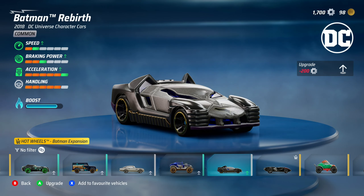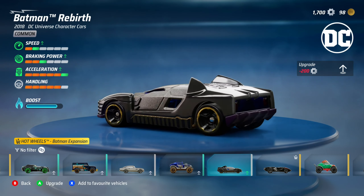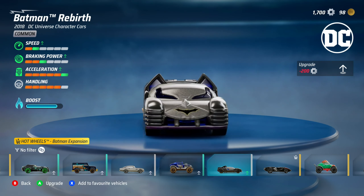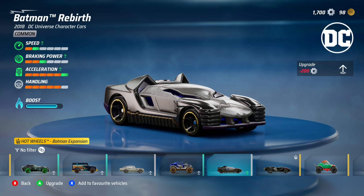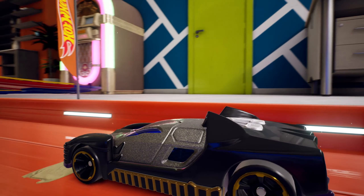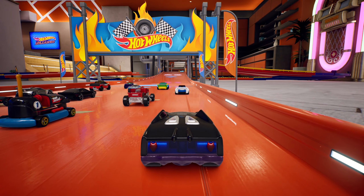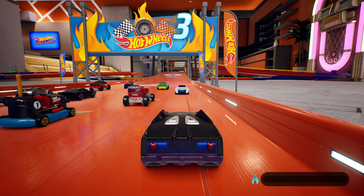Now let's move on to Batman Rebirth. Oh my god, this car looks insane — I love the little ears, a homage to the Batman helmet. It actually only has speed 2, braking power 3, max acceleration 5, handling 5, and a pretty big boost bar. Let's see how it handles on the track.